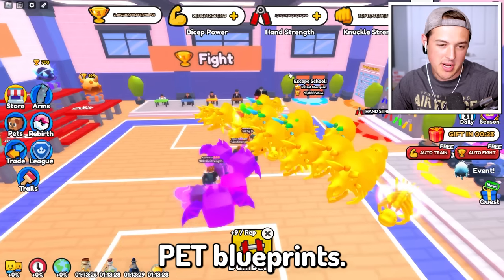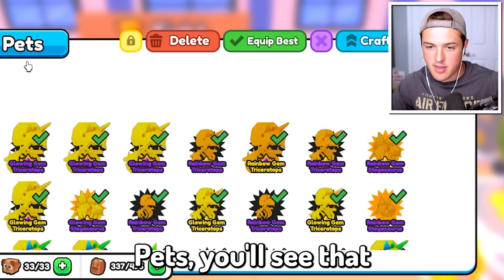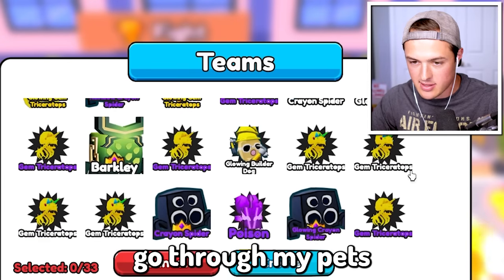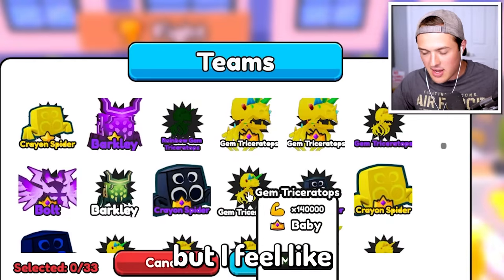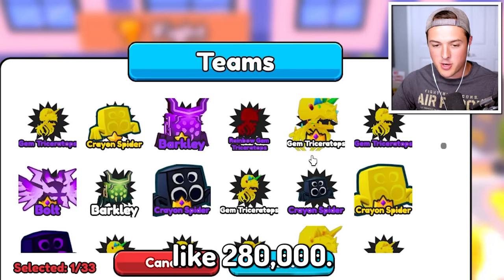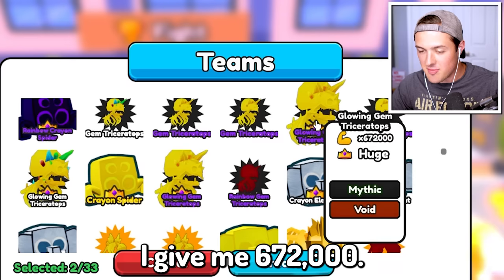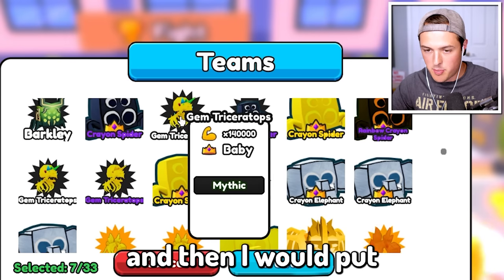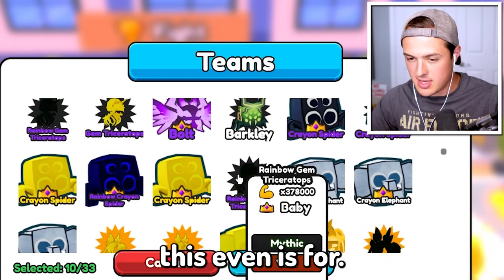There are also pet blueprints. So if we go over to our pets, you'll see that we have an option now called teams. I could go through my pets and make a super overpowered pet team. I feel like I should just put the best pets in there — like the pets that give me 280,000, and the pets that give me 672,000. I wish I could just hit a button and it would put my best pets in there.